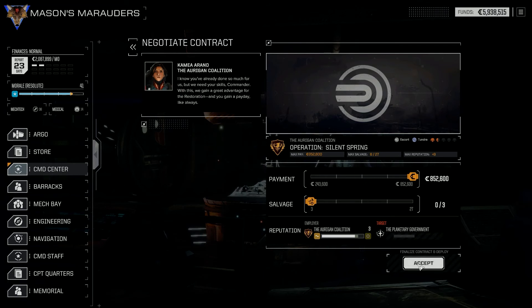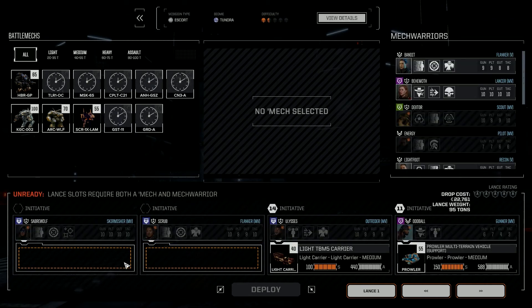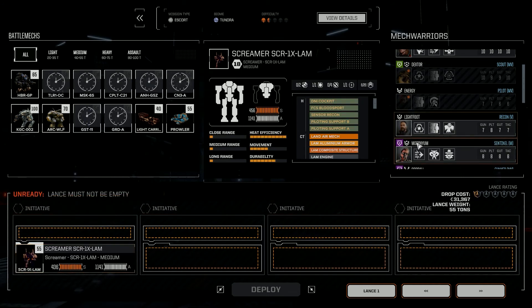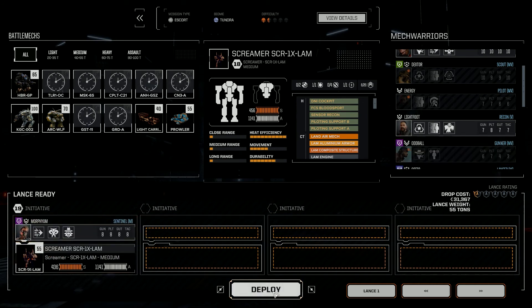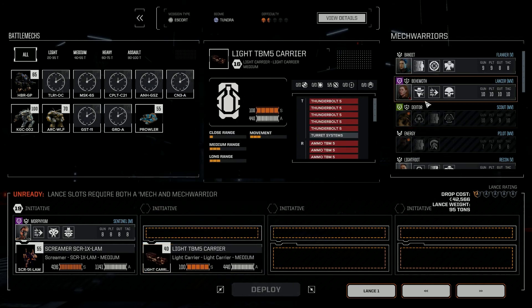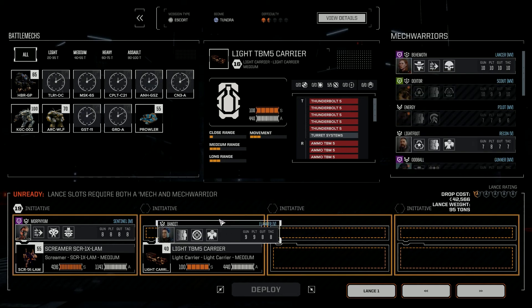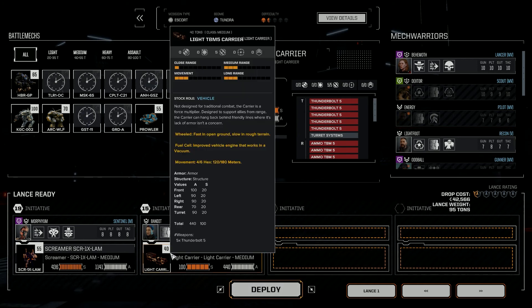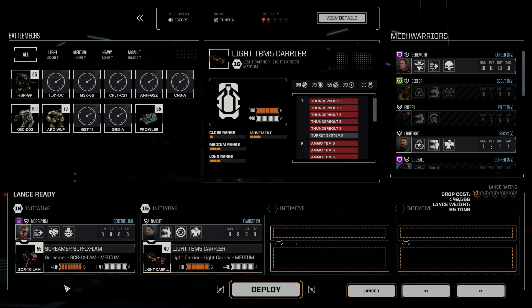Let's do this one. Screamer, Morpheum - do the escort. Actually, so I have to keep somebody nearby them, don't I. So why don't I do the light carrier with them just so I can keep the escorts moving. And we can throw Bandit in there. He's not tired yet. Alright, let's do that. So really this is just an escort role - it's just gonna hang out with the other guns. I'm gonna try to solo everything with the Screamer, or effectively. Alright, come back in the next episode, take care, bye bye.